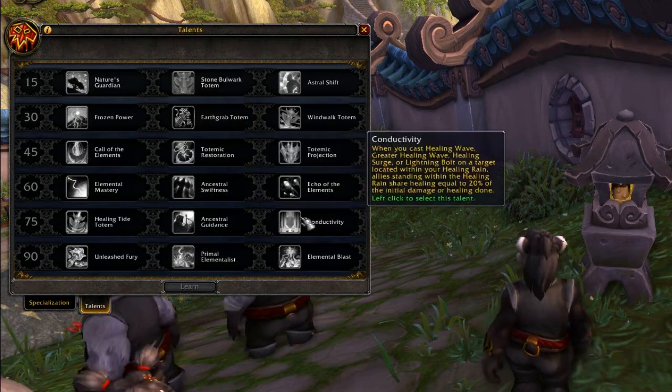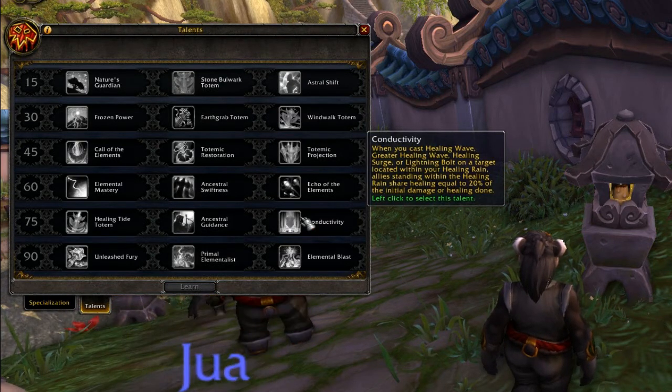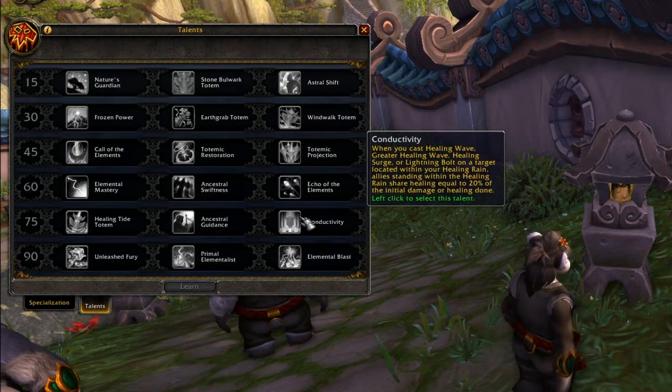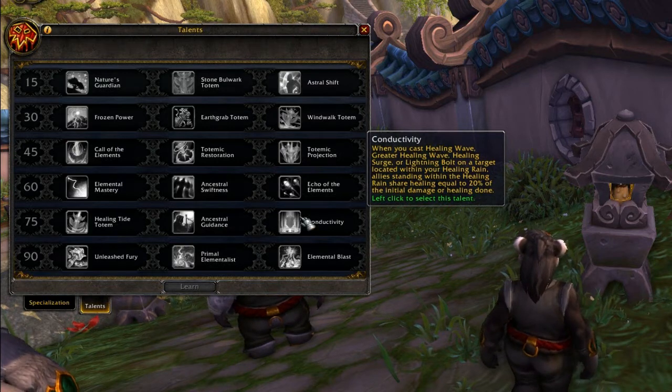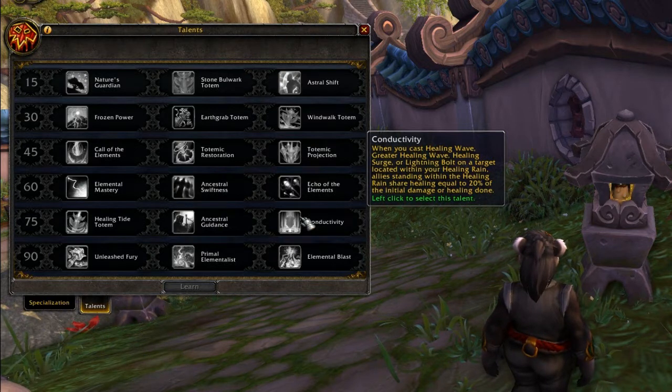Conductivity works within Healing Rain - I imagine this is going to be primarily Resto. When you're casting inside a Healing Rain and there's an enemy in that area, if you cast a heal or a Lightning Bolt then every friendly player standing inside your Healing Rain gets 20% of the initial healing or damage. For fights with huge AoE damage pulsing, that's going to be a really sweet heal - get everyone standing in that Healing Rain and give those passive 20% heals to everyone else.